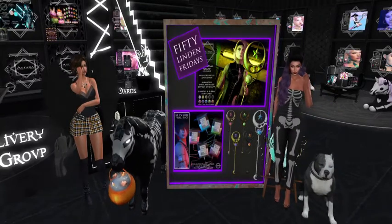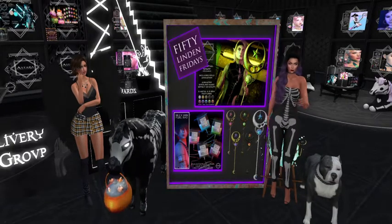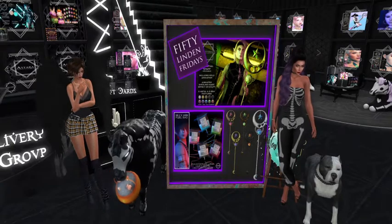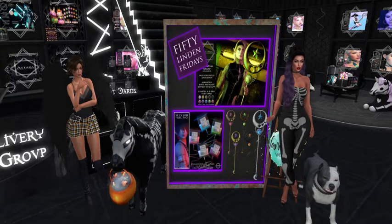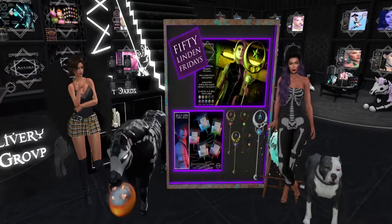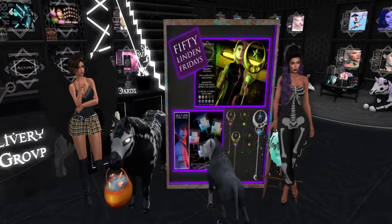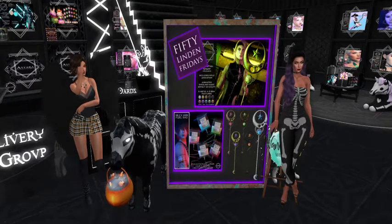We are at our next stop, which just happens to be Estara, and they have two things for us today. The first one is the Celestial Staff, which is a holdable with a hold animation. It has a swirling magic effect on the staff, five metal textures, and five gem textures.